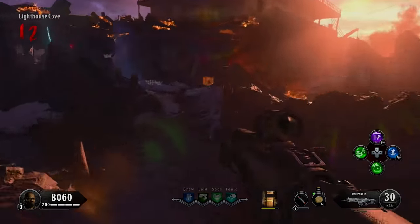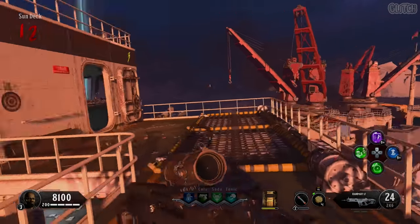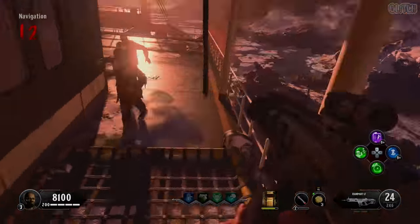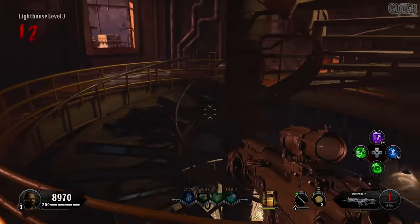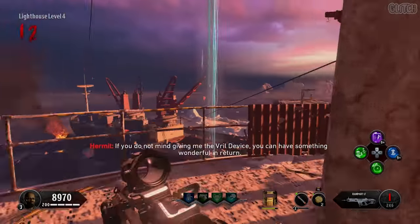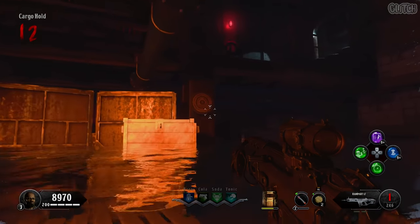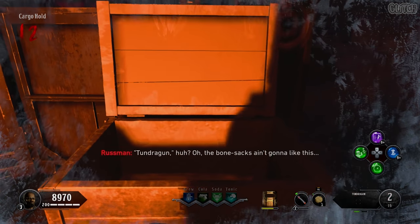From there, drop down into Lighthouse Cove and make your way through the cargo hold. Head up to the main deck, then to the top level of the sun deck. The third target will be located just outside of the second power switch room. Now go ahead and drop down onto that flinger and launch over to the lighthouse. The fourth one can be found in the center of the spiral staircase on the third level. After that, head up to the top level and zipline to the cargo hold. When you drop down into the water, turn to your left and the final target can be found on this support beam.